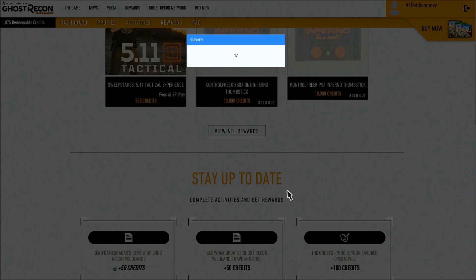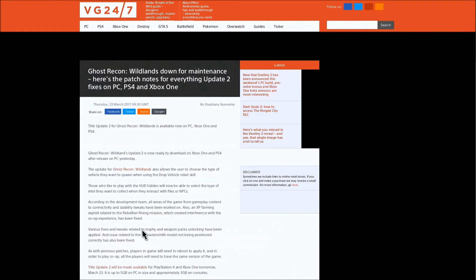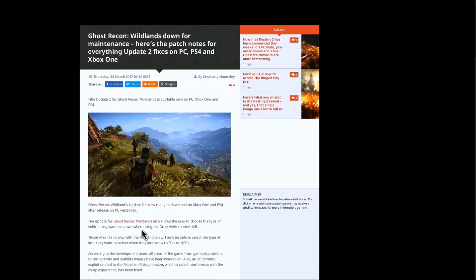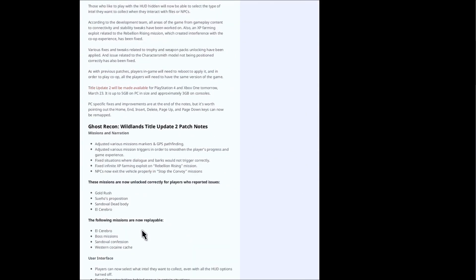Most of the activities are really easy to complete. One of them requires you to read a review, another might ask you a question about your favorite character in Ghost Recon Wildlands — very easy to complete. And that's pretty much it when it comes to earning credits.